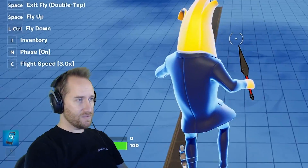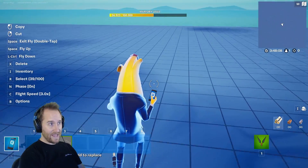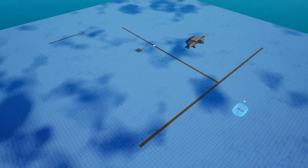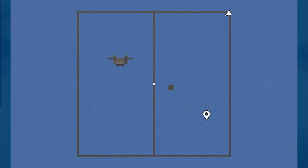Now it's time to actually build this map. I'm going to start by figuring out how big I want it to be. It's got to be pretty big because we're talking about eight tanks, but I also don't want it too big because if there's only two tanks playing, they've got to be able to see each other. I think that's a big enough area.